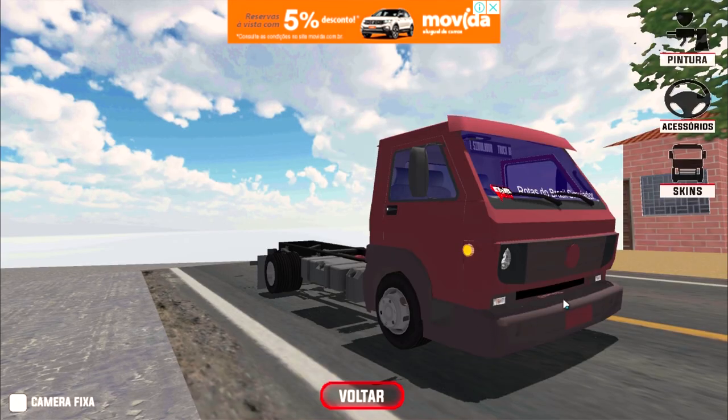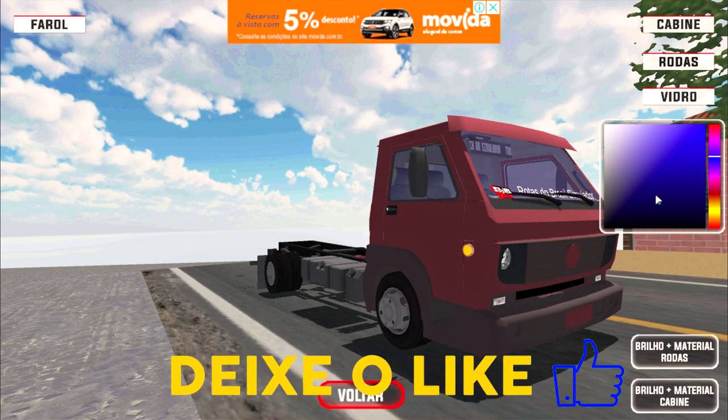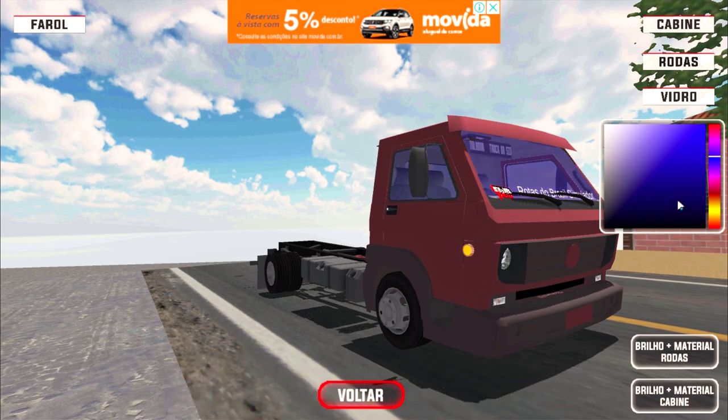Aqui você vem nas pinturas. O caminhãozinho meu está com os vidros azul. Mudando a cor do vidro aqui, mas vou deixar azul mesmo que acho da hora. Tem como mudar a cor das rodas, mas não vejo muita vantagem. E a cor da cabine também tem como você mudar. Top demais, rapaziada.